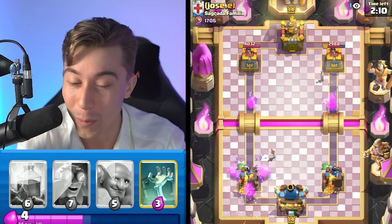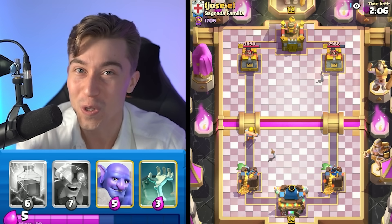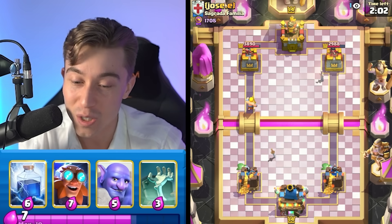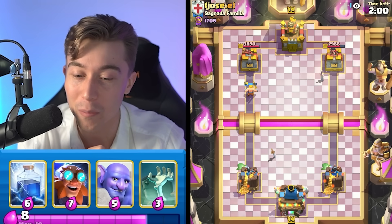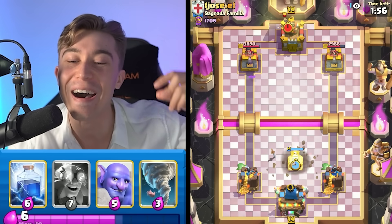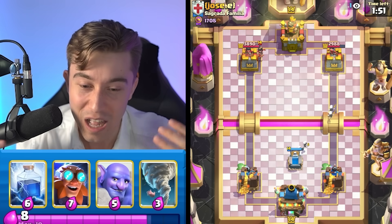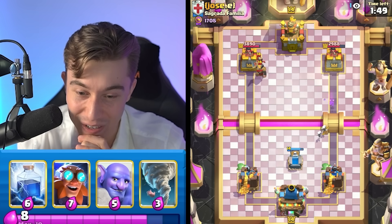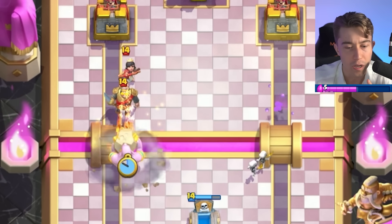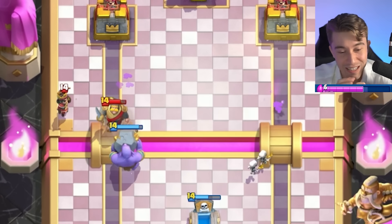Especially when you can go for a Barbarian Barrel, generate another positive Elixir trade against the Goblin Barrel, and your opponent feels locked into constantly taking negative trades to outcycle your spells and maybe magically get a Goblin Barrel on the tower. That's what I think he'll do for the rest of the game. I identified his Princess card cycle — I felt secure sniping it but it didn't happen. What if I go Bowler and the Bowler Ball hits the Princess and knocks back everything? That's kind of cool.